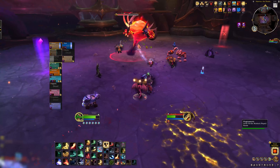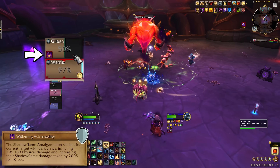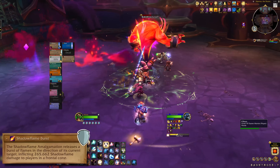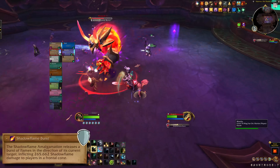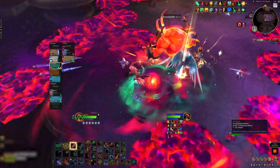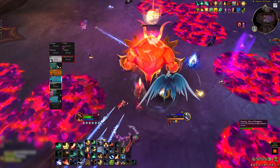In Phase 2, tanks have a two-move combo to deal with. Withering Vulnerability hits hard and applies a debuff, followed up with Shadow Flame Burst — a frontal cone that will cook you if you're the tank that just took the debuff. It also hurts if you're not a tank. Swap tanks right after Withering Vulnerability goes out, and aim the cone away from people.